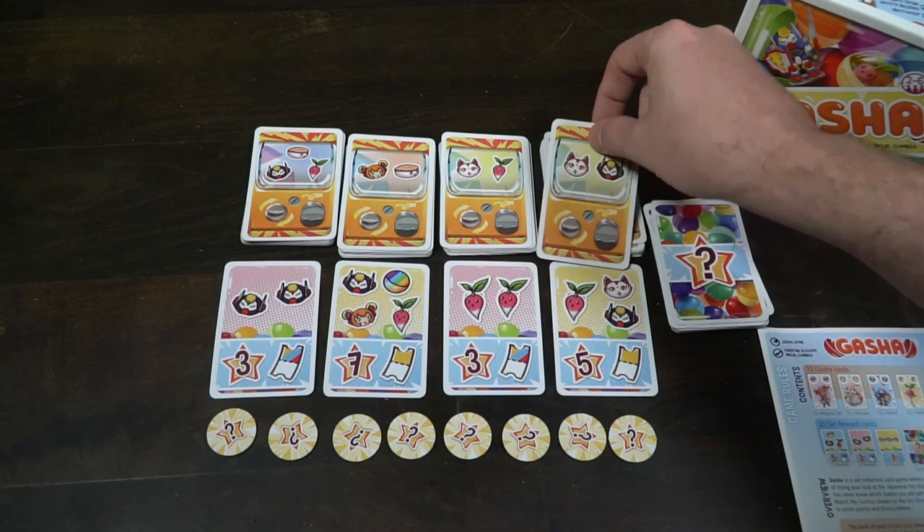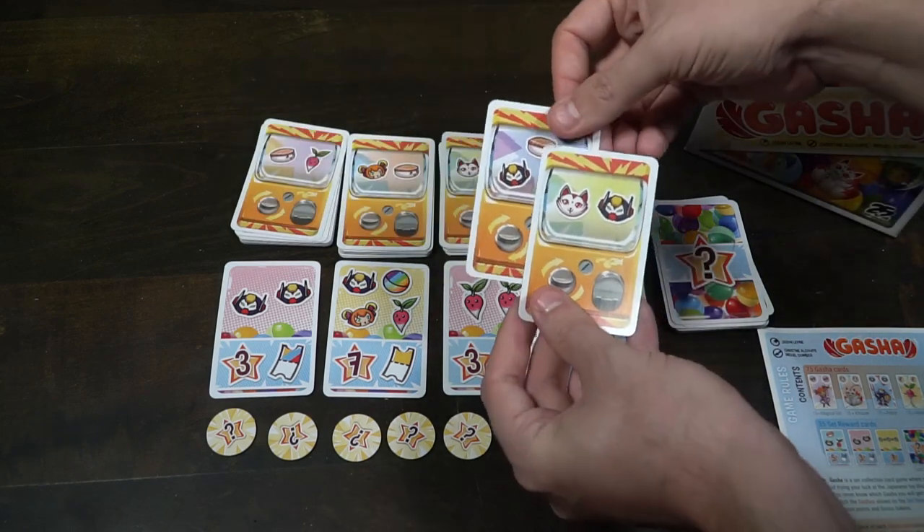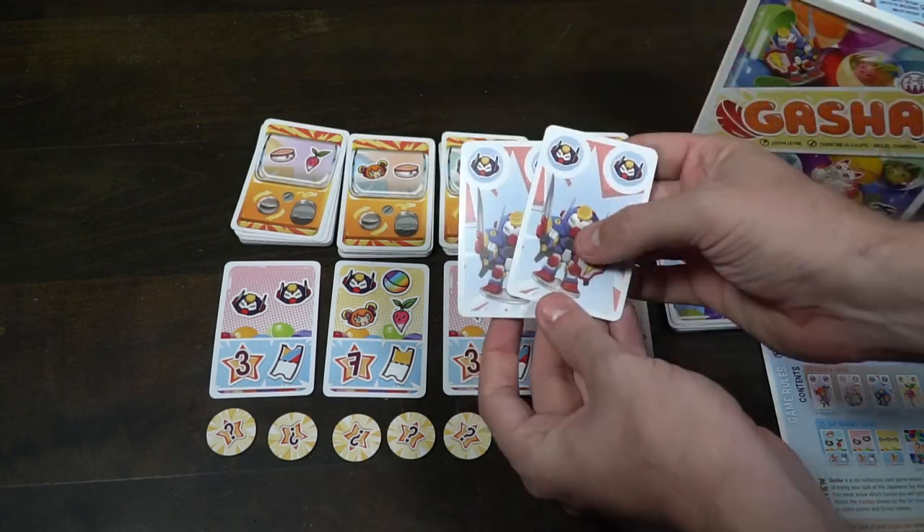Playing the game is quite simple — there are two actions, and you can take one of those actions and then pass, continuing until one of the three end-game conditions are triggered. The first action is to take any one of these gacha cards, and then you can take another, so you'll be taking two cards from any one stack or any of the four stacks. I'll take one from here and one from here and put them into my hand. If I do this, my turn is over and passes to the next player.